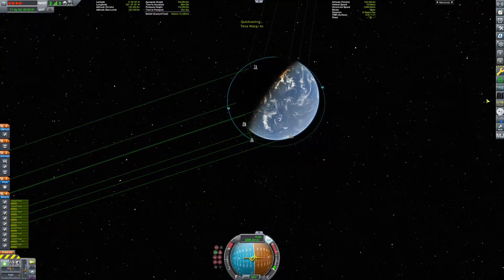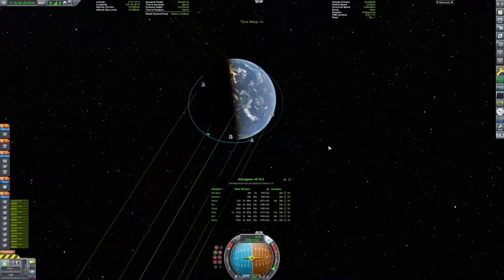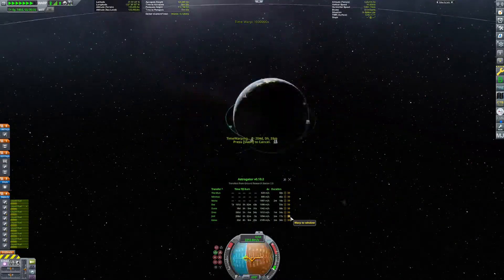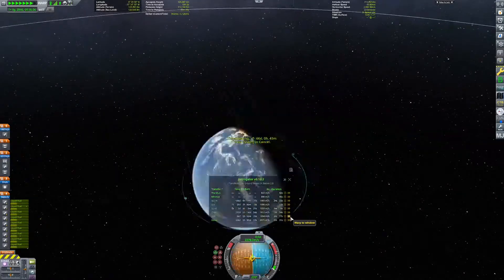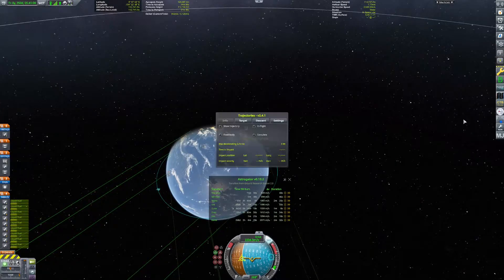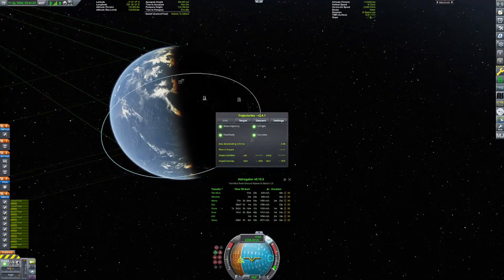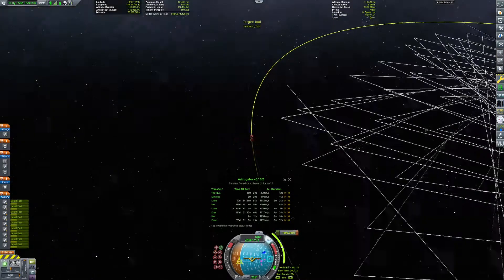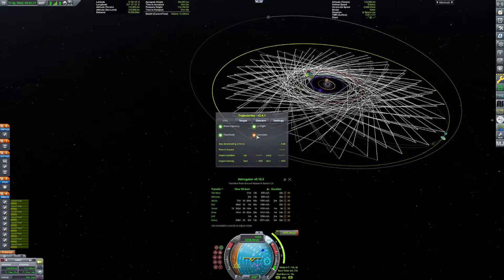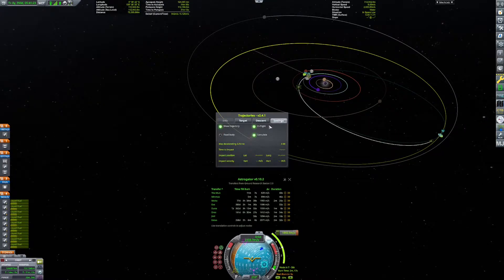Here's the thing — this is the upper stage. The upper stage has to have a decently high TWR because it needs to let me circularize. Uh oh... this is like a standard me moment, just overshooting the apoapsis. About that whole efficiency thing — I'm not very good at it. Come on. Yeah, good enough.